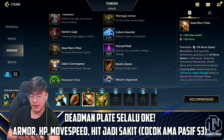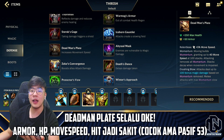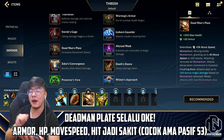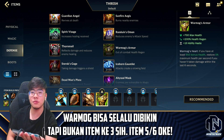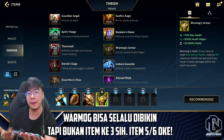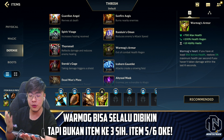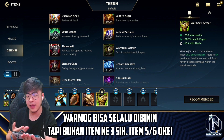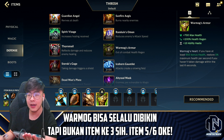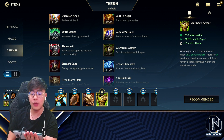Yang penting banget dari Deadman's Plate tuh movement speed-nya, karena ini ngebantu banget kalian bisa dateng ke depan musuh, pakai Protobelt, dan flay langsung kena. Selanjutnya, Warmog's — biar si Thresh bisa terus-terusan ngisi HP-nya. Kalau abis war dia udah sekarat, biar dia bisa join lagi. Tapi kadang-kadang Warmog's gak kalian bikin di awal-awal — bisa bikin armor atau magic resist dulu, baru Warmog's terakhir. Tapi Warmog's bisa dibikin di setiap game buat Thresh.